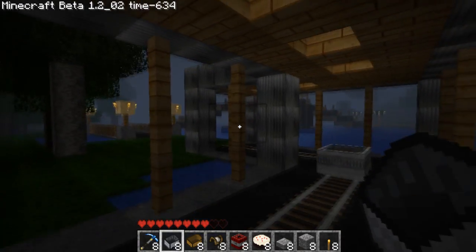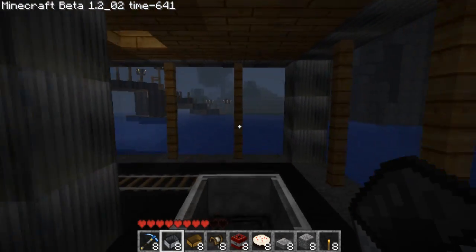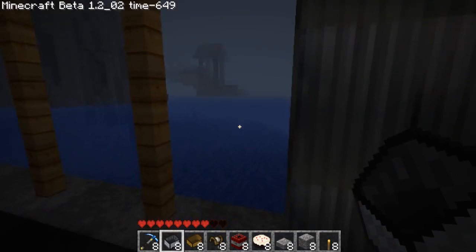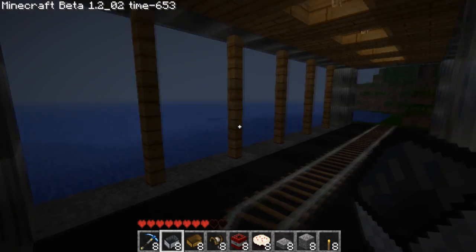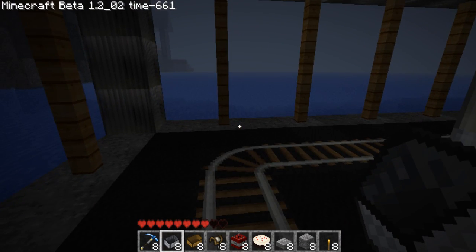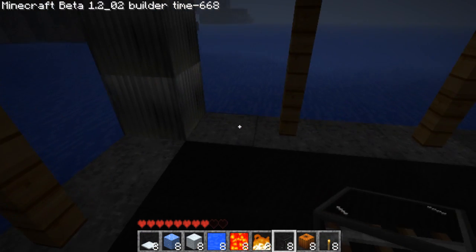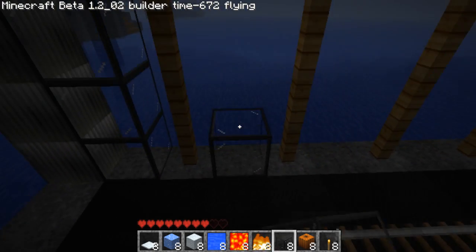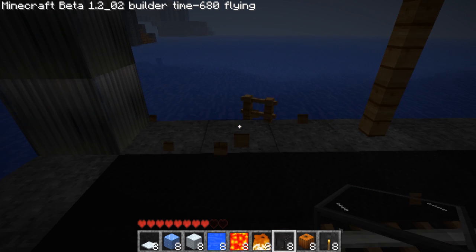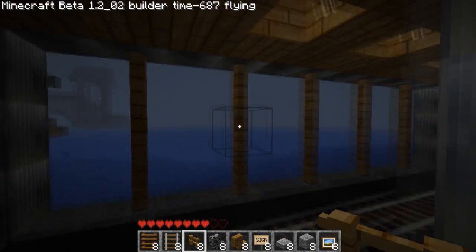How is it called — columns? I think they make a good effect when you walk through. It looks good, and there's also a nice view from them. It somehow makes an illusion of glass, at least for me — like there was glass in between, though of course there's none. Looks silly with glass actually — this looks better without it.